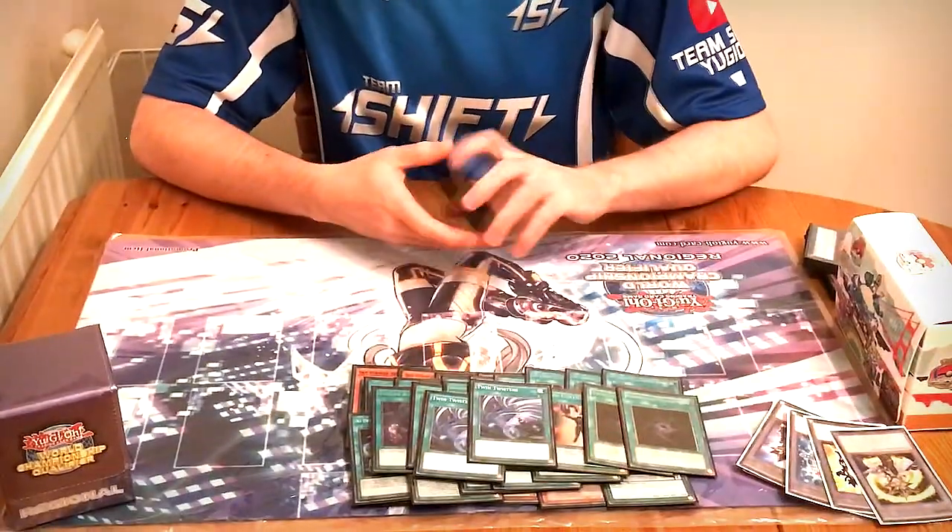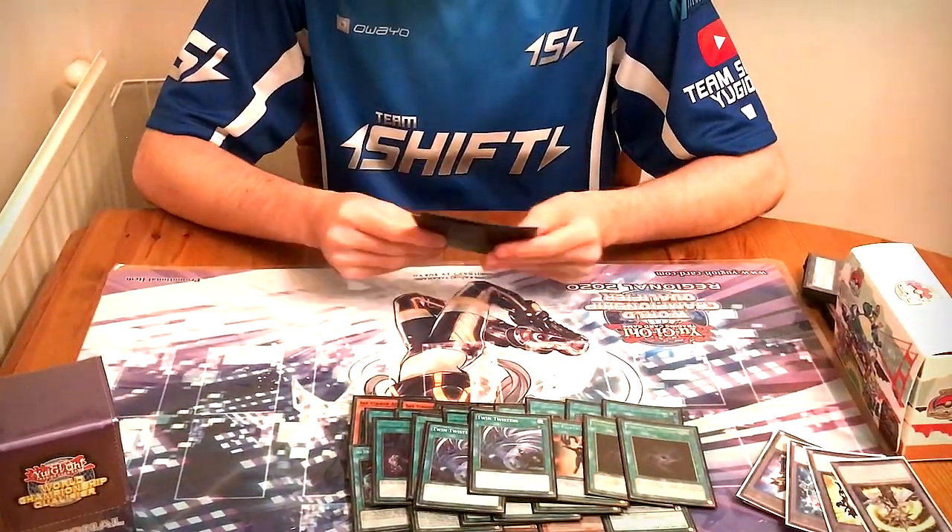We've got two Twin Twisters. Twin is really strong now because Orcust aren't ending on Dingirsu boards — they're ending on IP Masquerena. It beats loads of Trap decks, loads of Rogue decks. It's pretty good against Orcust too, because they'll have a Babel and a Cosmic Cyclone set, and that Cosmic Cyclone could really hurt you. It's nice to just clear those, get two spells in grave via Engage, and keep moving forwards.